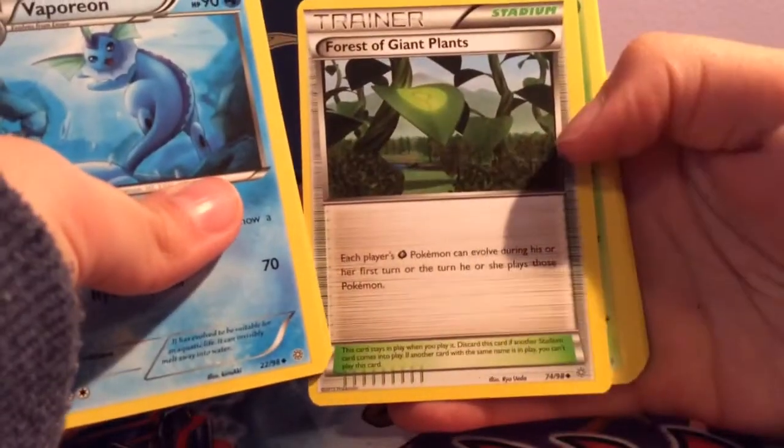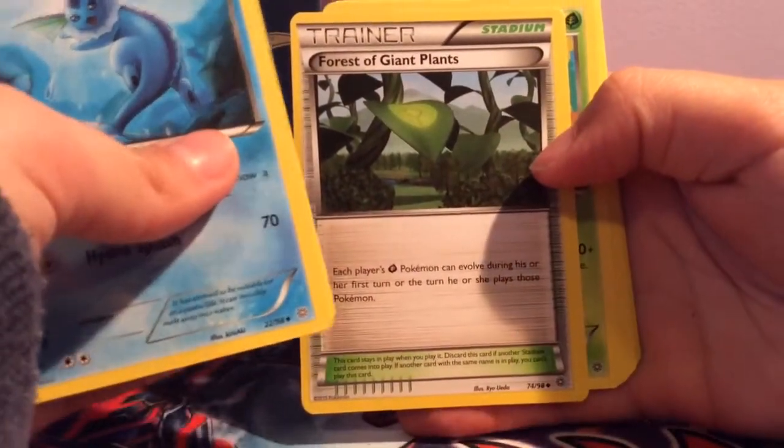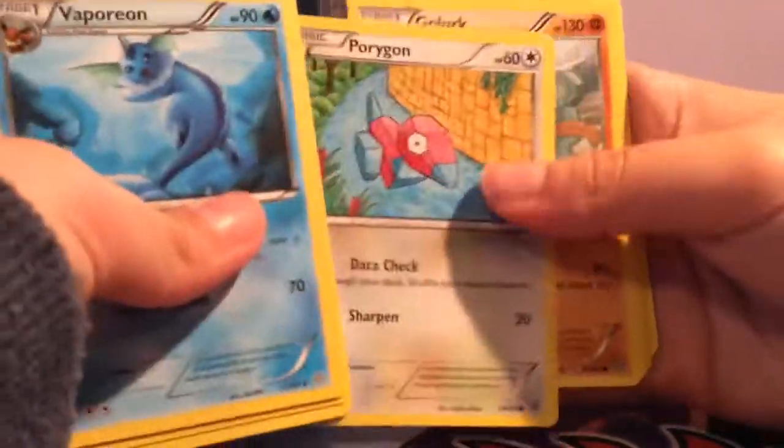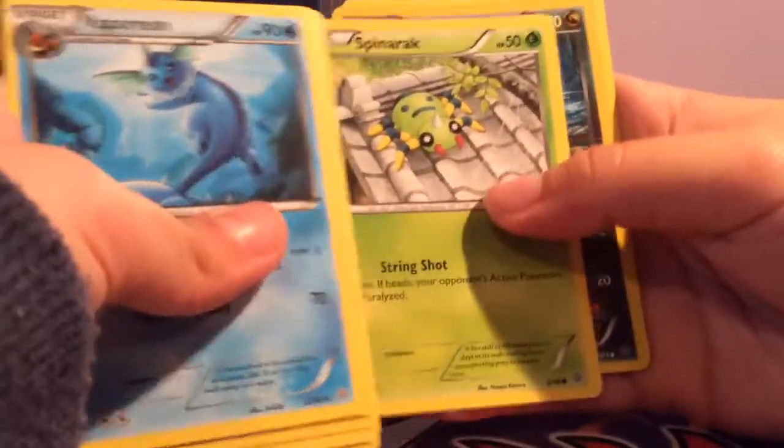Vaporeon, Gloom, Forest of Giant Plants — I don't remember this card. Anyway, Oddish, Noma, Porygon, Golurk, Spinarak, Sligu, and Metagross.